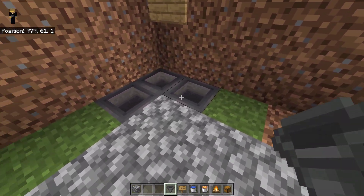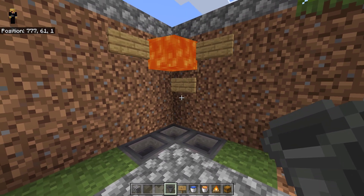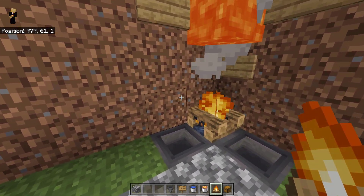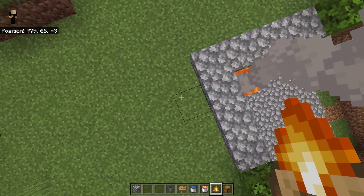Cover this up with blocks. Next, place 3 signs like this and put the lava bucket in this corner.